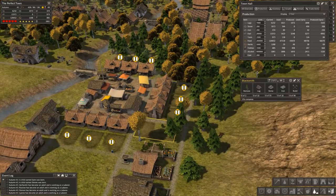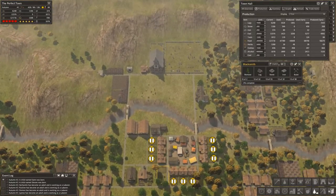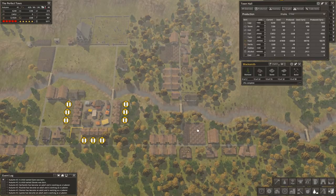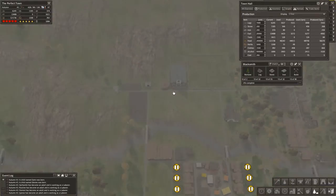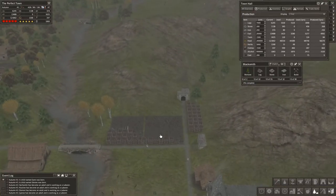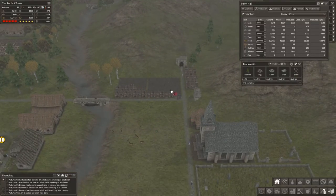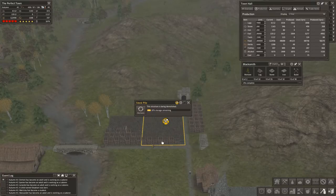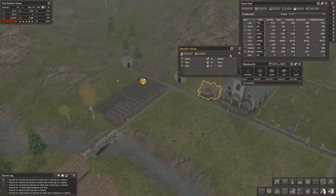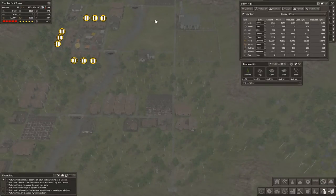So we're going to place a blacksmith over here. I designed all of these stockpiles to be able to fit a second woodcutter around them, but instead of taking up the forested area with another woodcutter, I'm going to sneak one right back here. This will probably be temporary - I'm going to remove this stockpile and stick a woodcutter back here. This will just up our firewood production just a little bit.